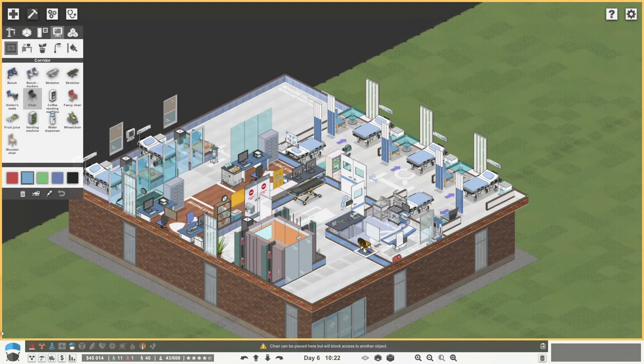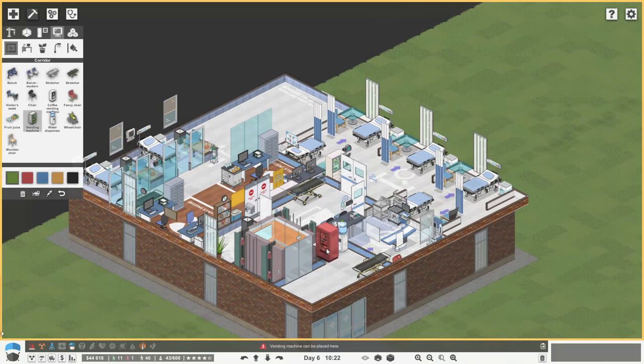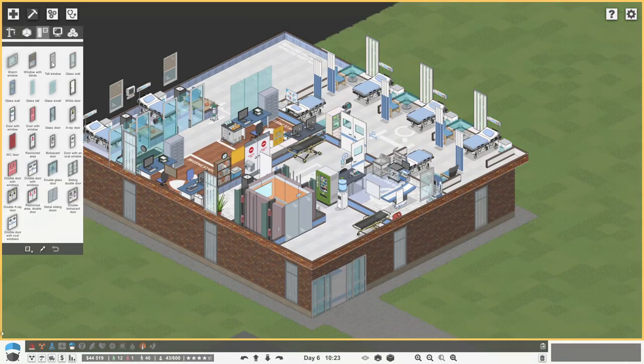Do we need to get a few bits just for the corridor here? A couple of chairs, just in case anyone's waiting to go in there. Let's get a couple of stretchers. Make sure there's water, a vending machine. It's a bit more compact - I know people wanted the hospital to be a bit more compact so it's a bit more realistic. Hospitals are quite tight on space. Maybe some tall windows in there.